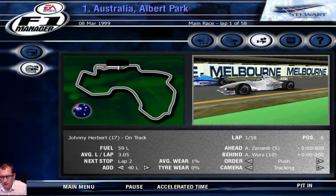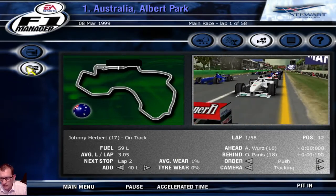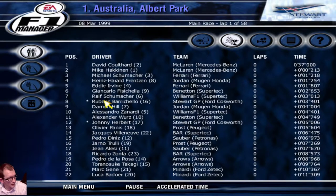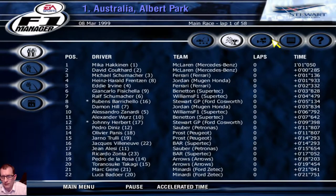Hey guys, we've come back. I forgot to hit record at the start so we missed the beginning of the race. We're just underway — the Australian Grand Prix at Albert Park. We've got Rubens Barrichello in 8th place and Johnny Herbert in 12th. We're aiming for 7th or above. At the front, David Coulthard is leading, Häkkinen second, Schumacher third, then Frentzen, Irvine, Fisichella, Ralf Schumacher, Barrichello, Damon Hill, and Herbert.